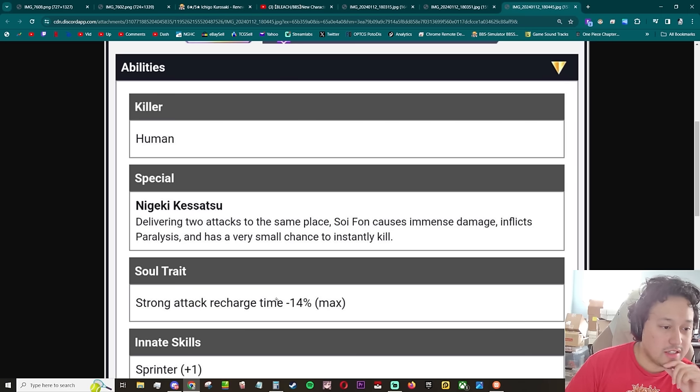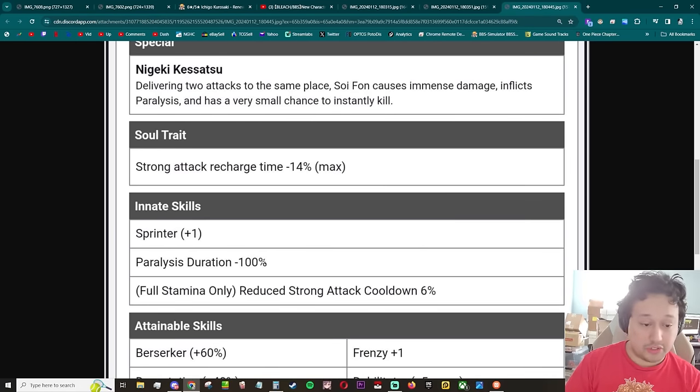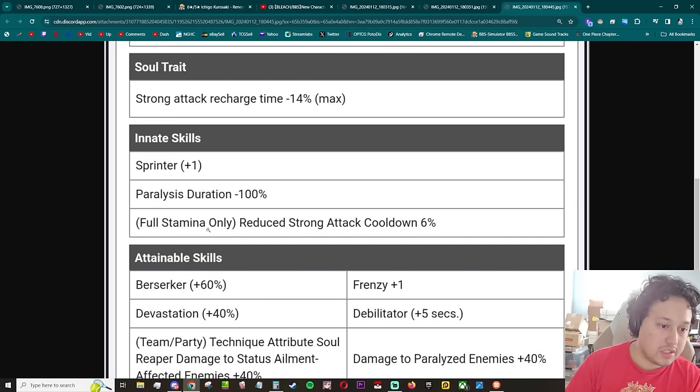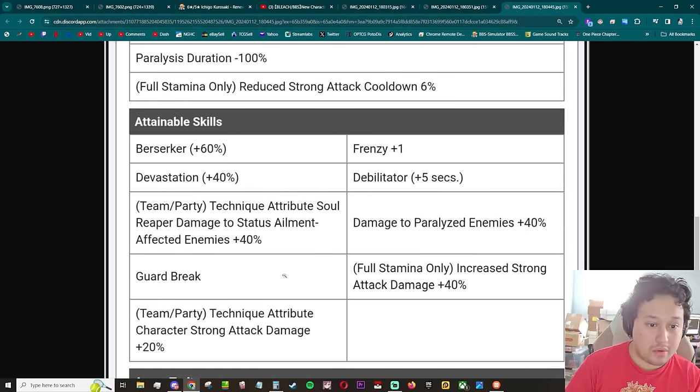Delivering two attacks to the same place, Soi Fon causes immense damage, inflicts paralysis, has a small chance to insta kill. Strong attack recharge 14 percent of the soul check — that's really good. Sprinter plus one. Keep in mind Soi Fon has three flash steps naturally, so giving her another sprinter means she has four flash steps. Process immunity, reduced run attack cooldown 6 percent at full stamina — that's really good.